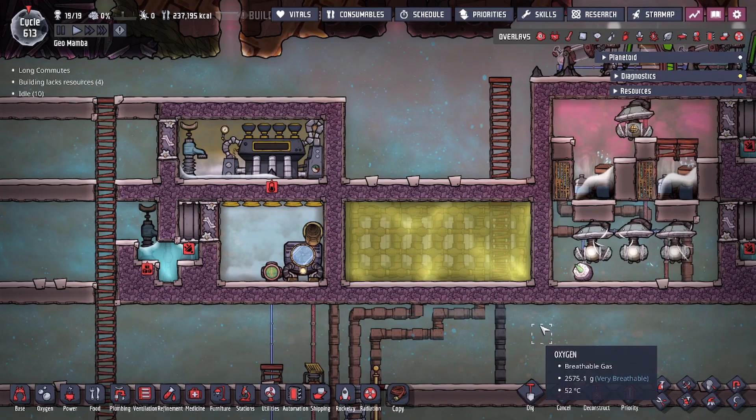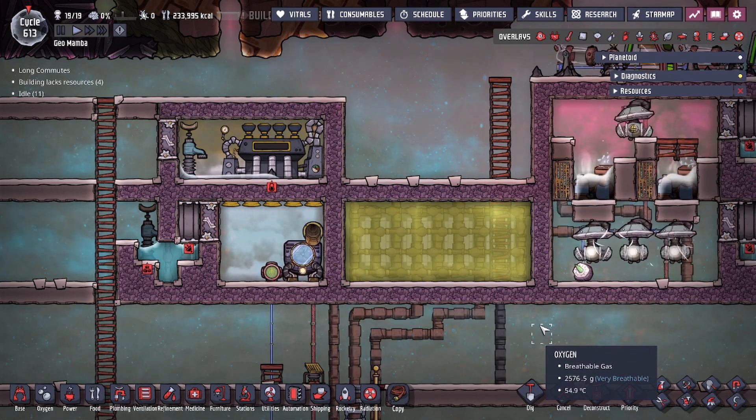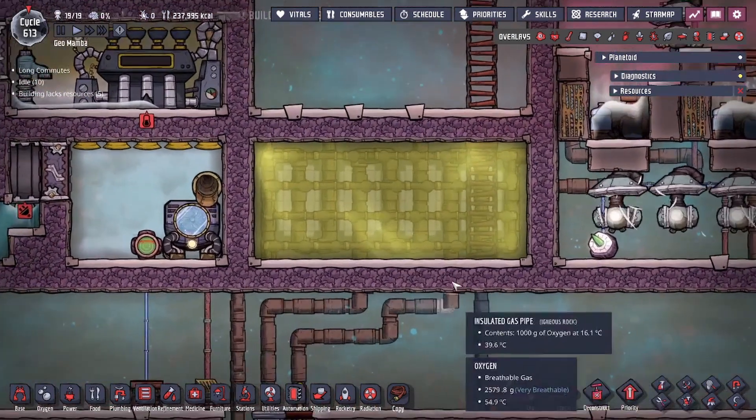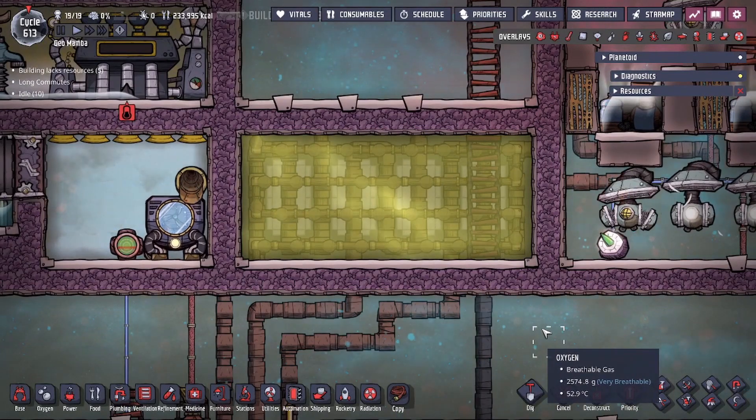Hey guys, ToLegitCity here. I know some of you asked on a couple of the other videos: how do I cool my hot oxygen after I generate it in my spawn box? So today we're going to be talking specifically about the method of choice I like to use to cool down my oxygen.